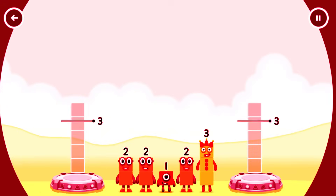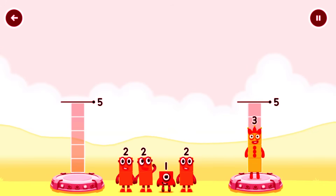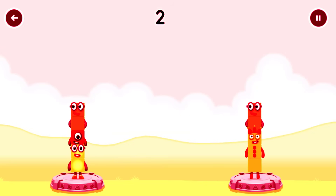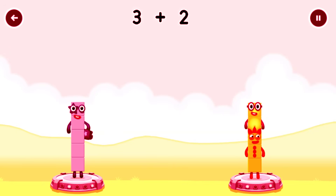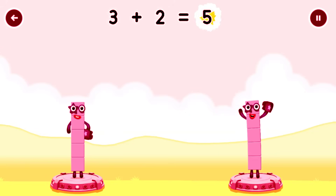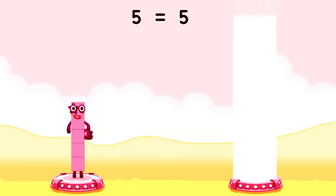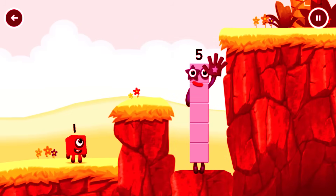Share the number blocks evenly to make 2 groups of 5. 3, 3, 2, 2, 2, 1 — That's right! 2 plus 1 plus 2 equals 5. 3 plus 2 equals 5. 5 equals 5! High five! Yes, you got it!